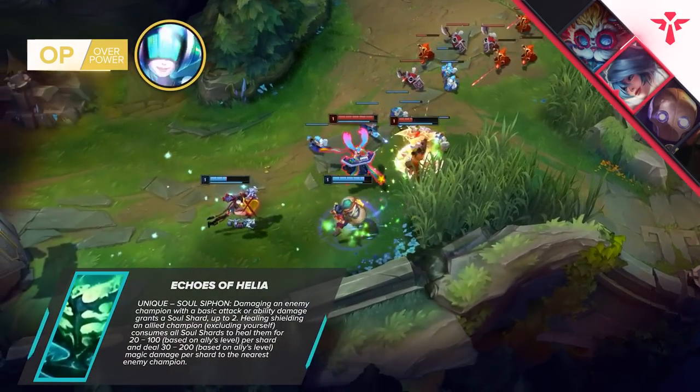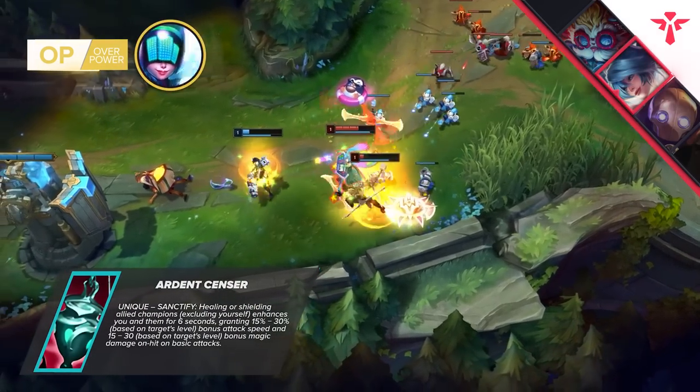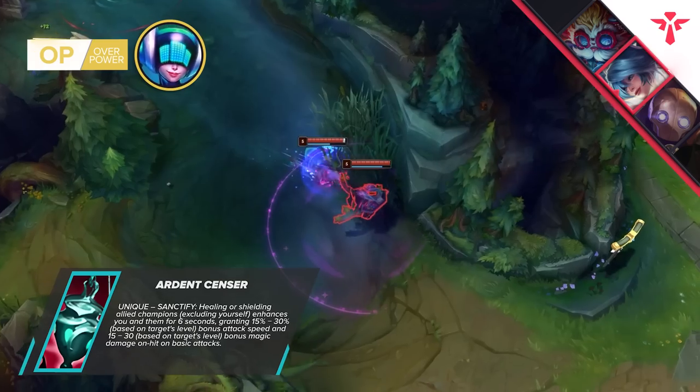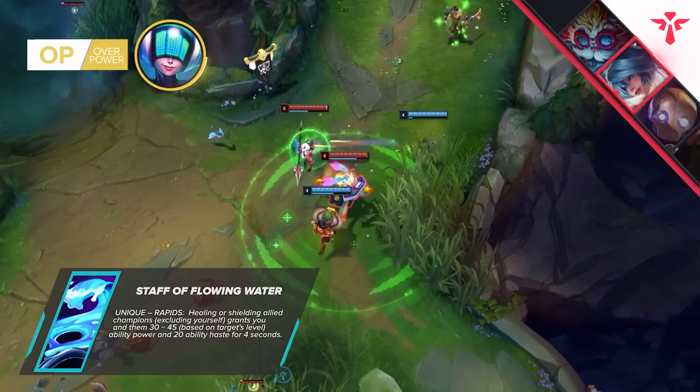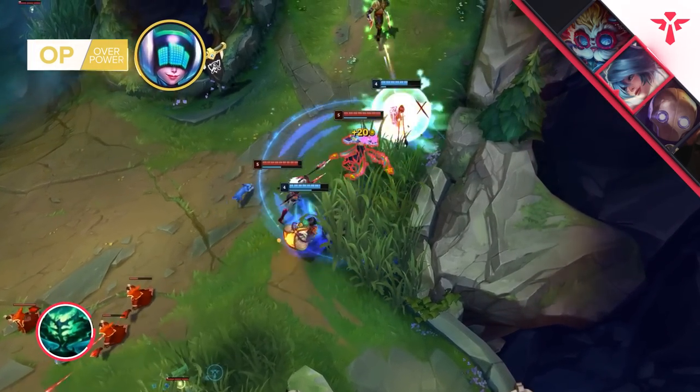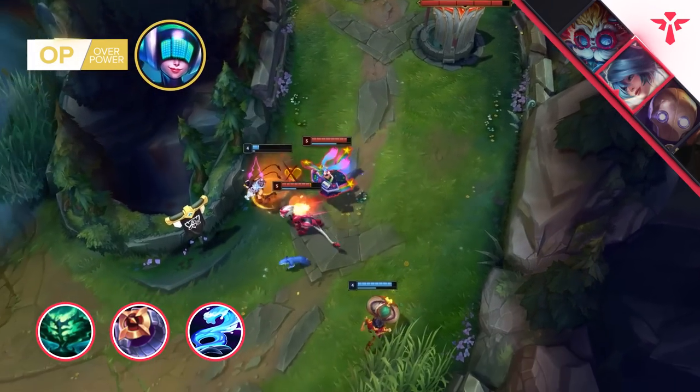Other items for Sona were also hit by small nerfs when it comes to buffing allies. Ardent Censer has been tuned down a bit but it's still a super cheap and solid option for Sona, though getting to that point was often unrealistic anyway. However, Staff of Flowing Water wasn't nerfed at all, which makes it really interesting. Echoes of Helia, Dark Seal, and Staff of Flowing Water turns Sona into an aura bot you never want to miss.